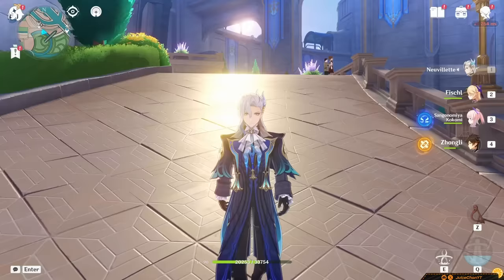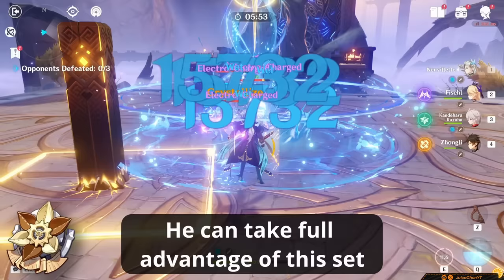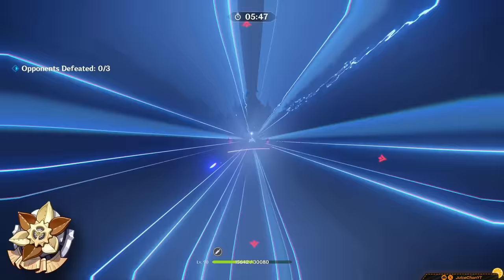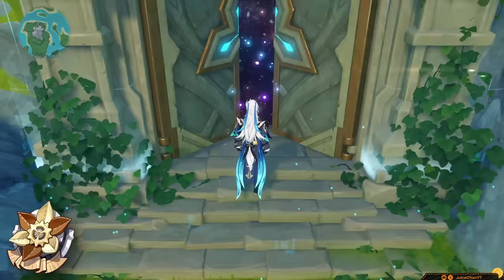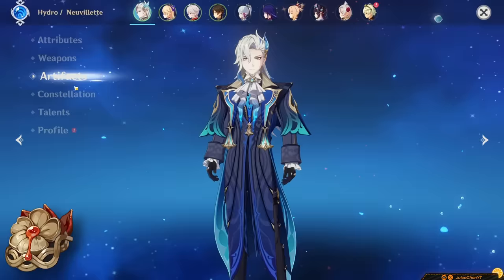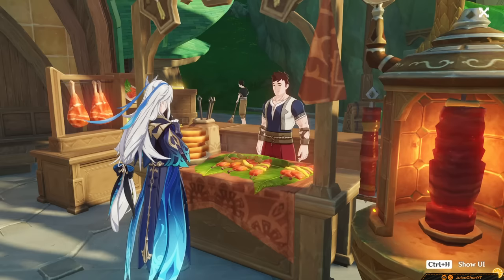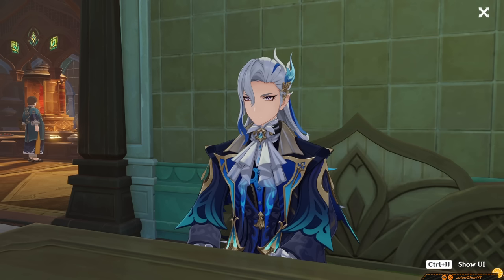Neuvelette has a couple of artifact picks. First up is 4-Piece Marechaussee Hunter. This is his best-in-slot by quite a large amount, and Neuvelette is able to fully stack the set immediately with every Charged Attack after the first, as each Source Water Droplet that heals him counts as one stack. The domain is also highly efficient, though it is pretty easy to overcap on crit rate. 4-Piece Heart of Depth is your next best bet — his best non-Marechaussee option, strong strongboxable, but significantly worse than 4-Piece Marechaussee, especially with chips. I seriously implore that you only use this as a substitute until you flesh out a full 4-Piece Marechaussee set.